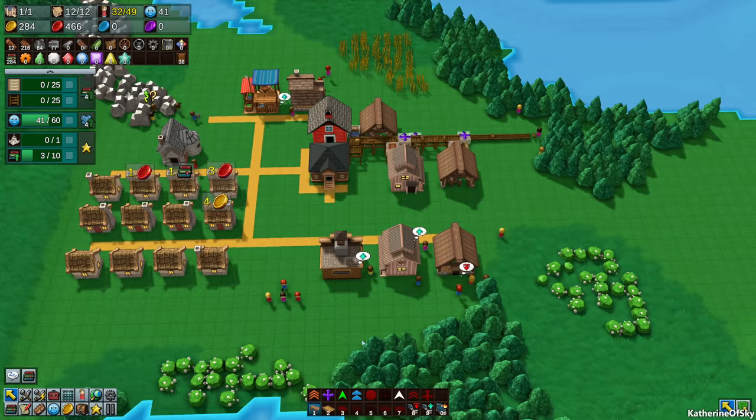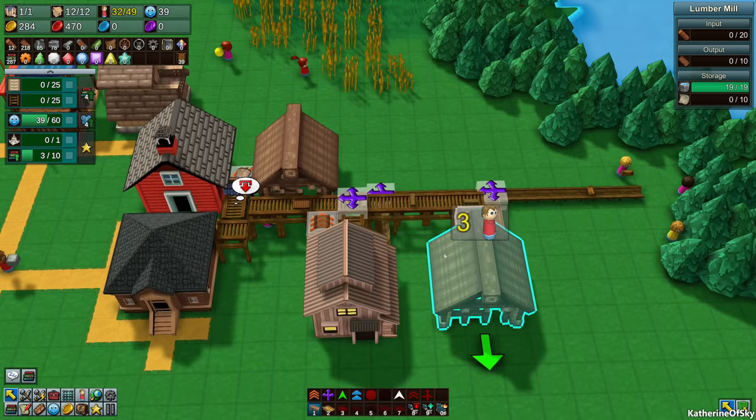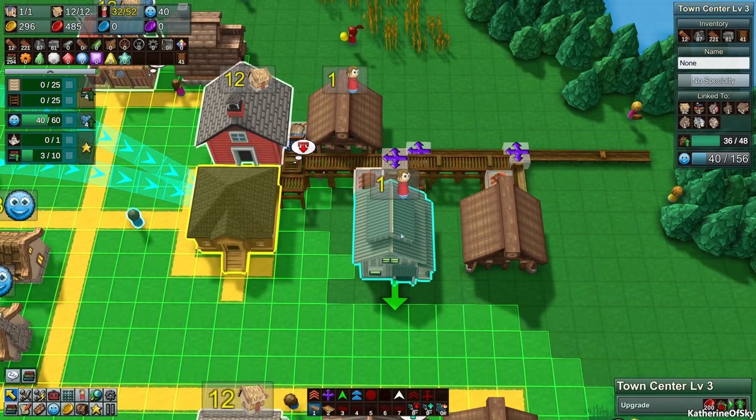Greetings and welcome back to Factory Town. I'm Catherine of Skye, and first I want to talk about this conveyor belt. A comment said mixed belts is never a good way to do things because the destination can fill up. I agree in general—you should never mix belts like in Factorio—but in this case we have the town center, which doesn't fill up or has a very high limit, so for now this is going to be okay, and we may have to change it later.